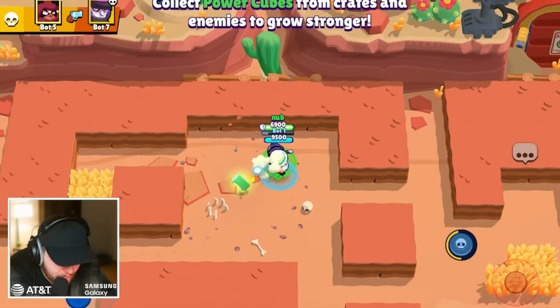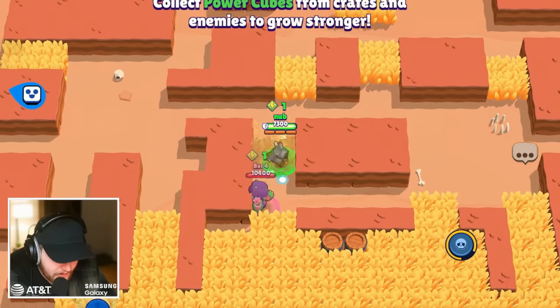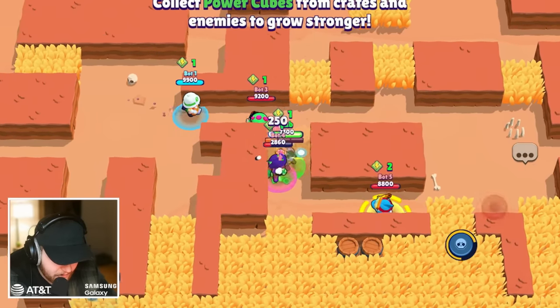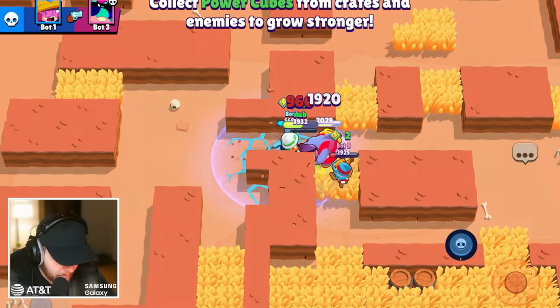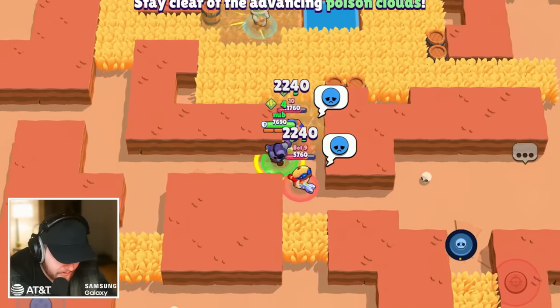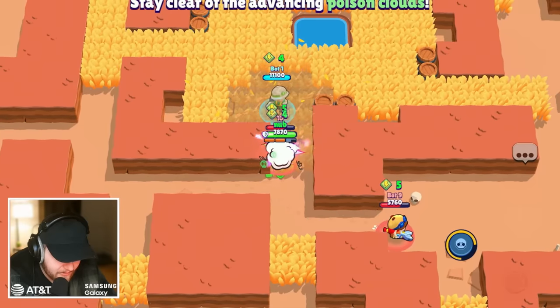I want to see how much health I gain from just one cube — I gained 400 there. But if I have the other star power I'd gain like 1,200 from one cube, which just sounds broken. Come here Nita — boom, attack, and I'm invincible.